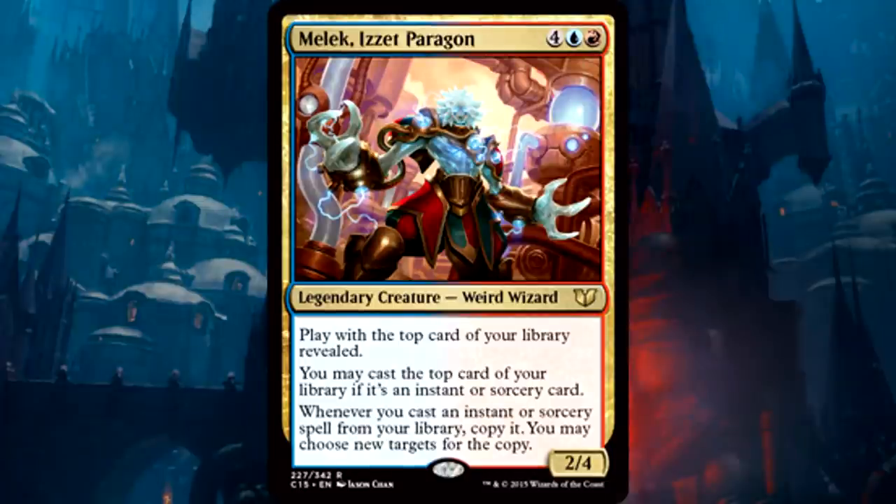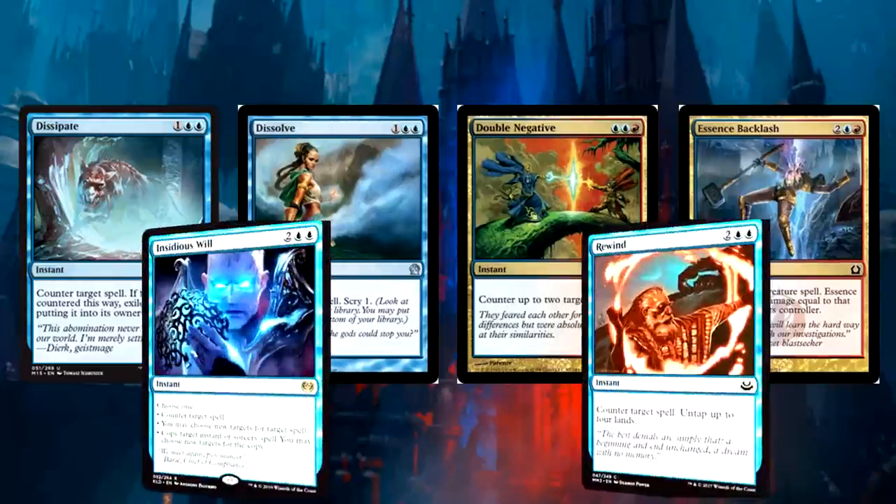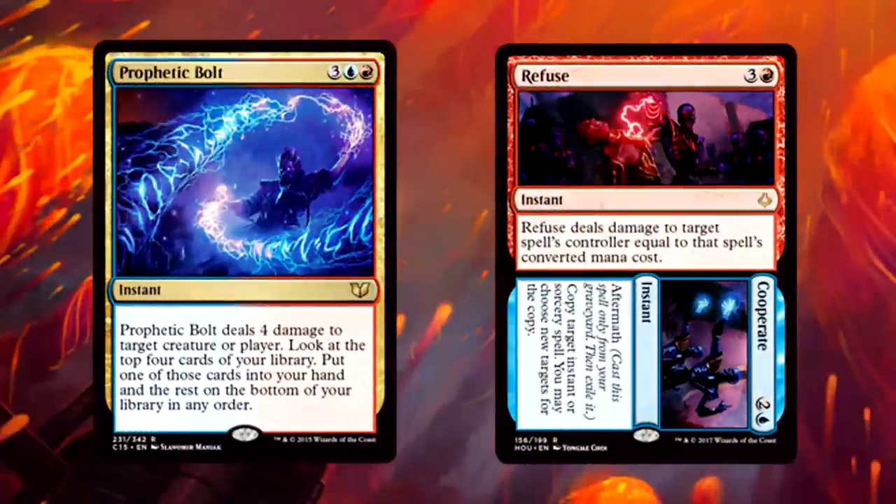It wouldn't be an Izzet deck without disruption and removal. Since we're running Melek and always have access to the top of our library with the ability to copy spells, we're running a bunch of counters. For straight counters we've got Dissipate; Dissolve is nice with scry; Double Negative copied ends every spell ever; Essence Backlash deals a bunch of damage; Insidious Will is a counter, a redirect, and a reverberate — obviously including that Izzet Swiss Army knife. And finally Rewind, because copying Rewind and untapping eight lands — or untapping four, tapping them, then untapping again — is simply funny beyond reason.